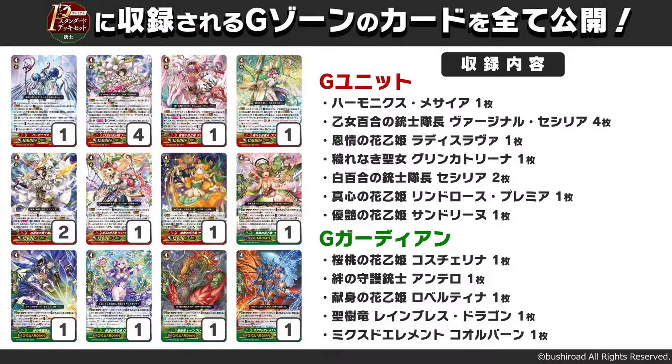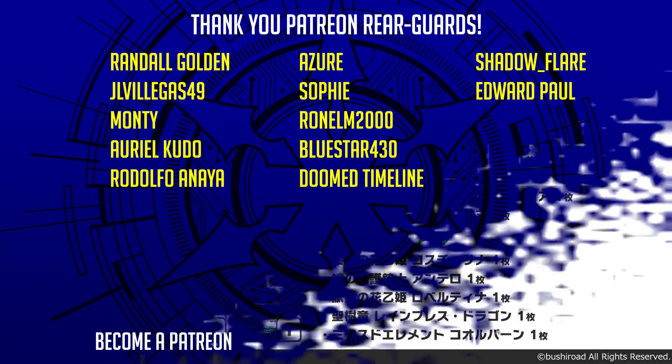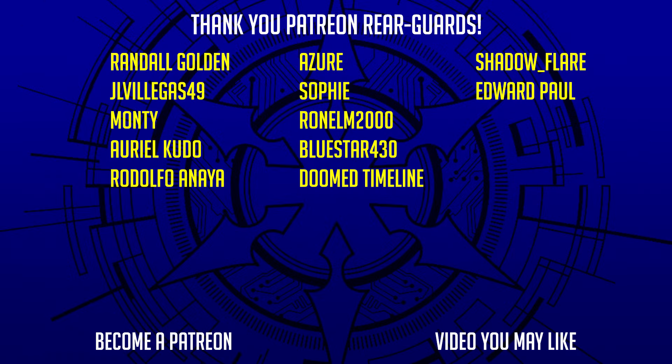Here is a list of G unit and G guard reprints included in the set. Despite being a musketeer stride deck set, expect everyone to classify this deck as a Katrina variant when it tops and is listed on Fuzzy Paradox's website, purely because of that single green Katrina reprint. And that concludes this Vanguard news without the bullshit. Special thanks to my Patreon members who continue to support me even after I got my YouTube partnership back. Be sure to subscribe and let me know in the comments if you found your old SP Cecilia cards that you bought for cheap.